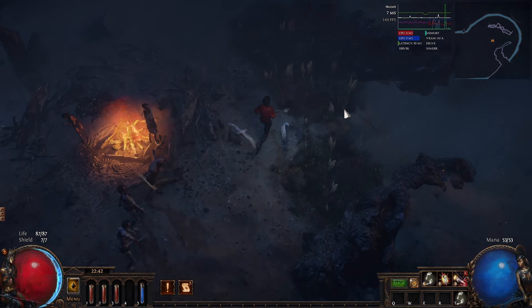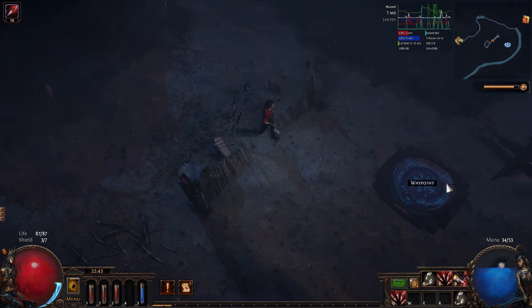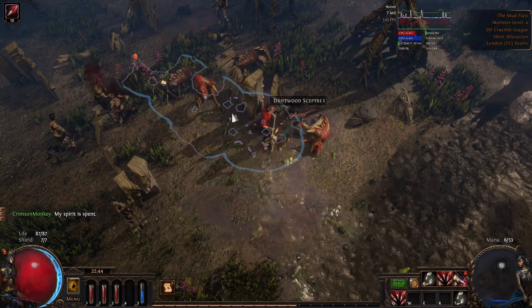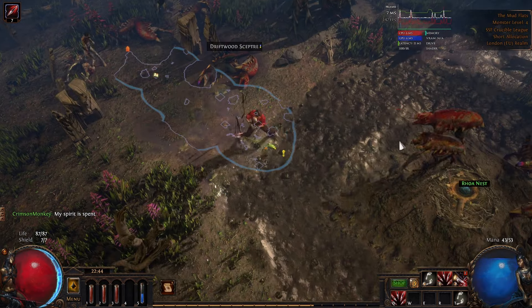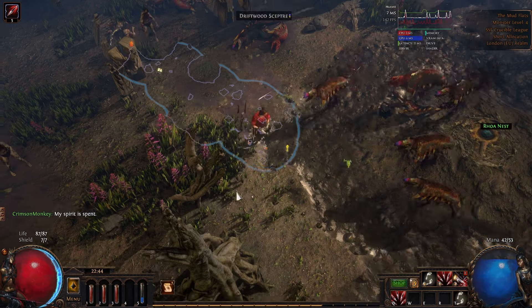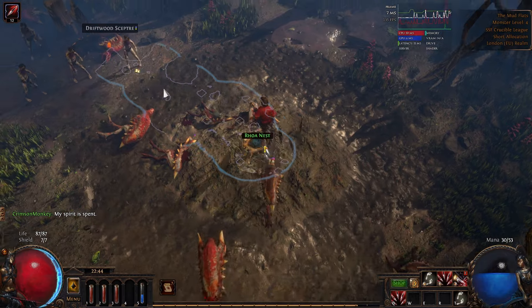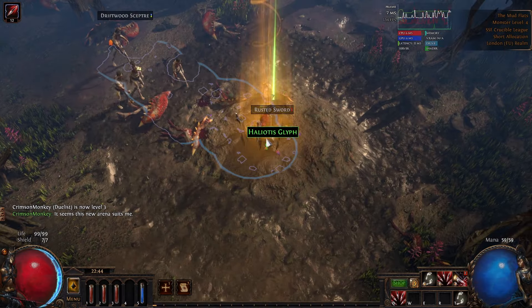Head out of town into the coast and we're going to run left to right to the exit. You don't need to kill anything in here, but you do want to grab the waypoint as you pass it. Once you get to the exits at the end, we're going to go into the Mudflats and loot the three rower nests. Do be extremely careful — rowers are evil and will happily stun you to death. Once you have the three shells from the nest, we're going to head to the right of the arena and find the exit to the Submerged Passage.